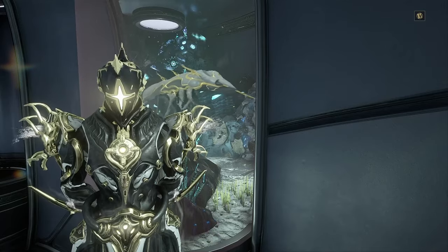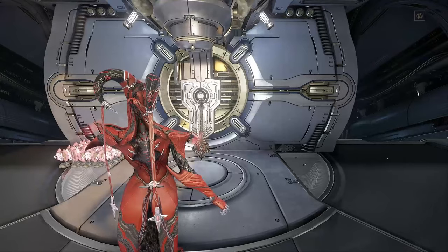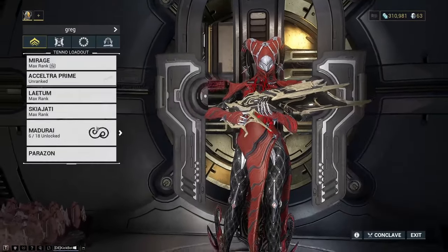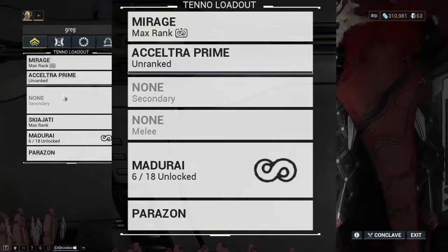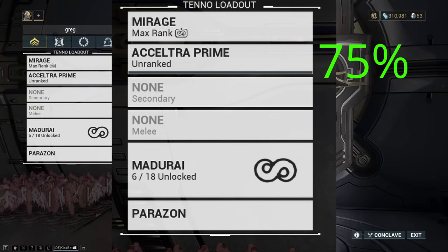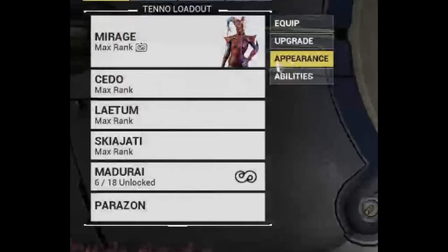Do not worry as it is comically low effort. You first equip the weapon you wish to level up — in my case the Acceltra Prime — and nothing else. This ensures that all of the affinity goes into your selected weapon and doesn't get distributed across all of them. Even if your weapons are rank 30, they all get a fair split of the affinity you gain from farming this way.